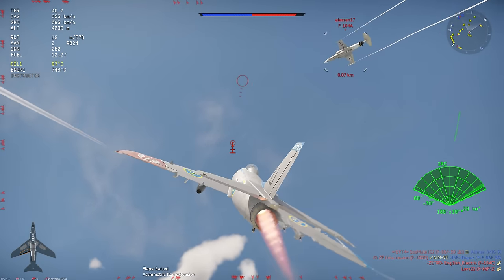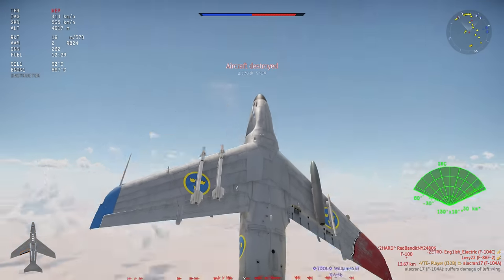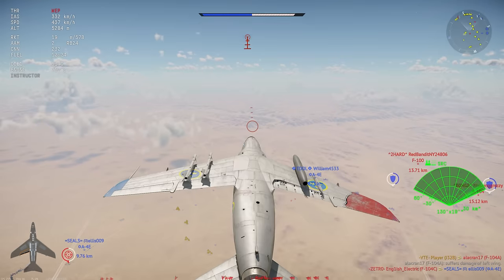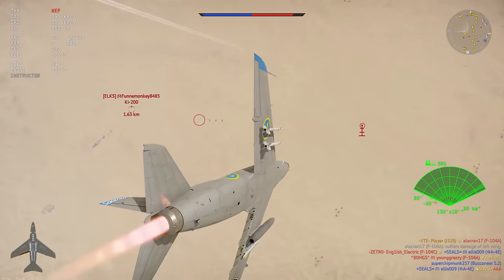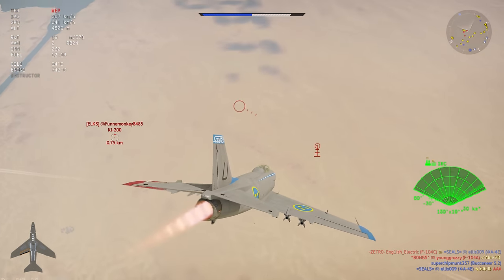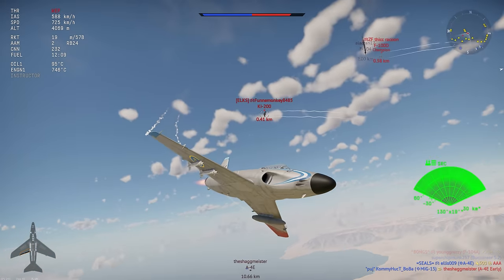We try to stay behind this F-104. We rip the flaps off and he's going to try to slow down. This thing is much better than an F-104 at low speeds, especially in a contest of pulling your nose on target. He wasn't in a position to really stall me out or use his energy to his advantage — he was going way too slow. It's an F-104; he is just going to float directly into my gun sight.